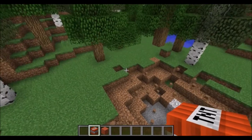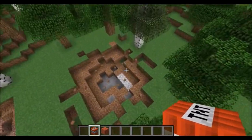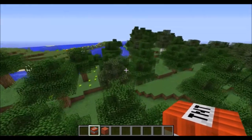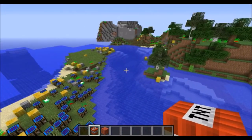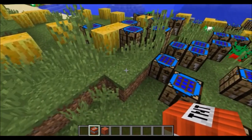Now, explosive glass is insanely powerful — much more powerful than TNT or the explosive hammer. The terrain is kind of broken so let's blow it up. Explosive and nuclear glass is activated by right clicking on it, or if something nearby it explodes.